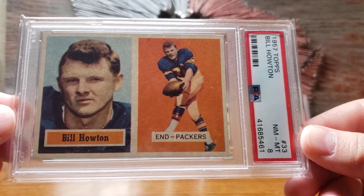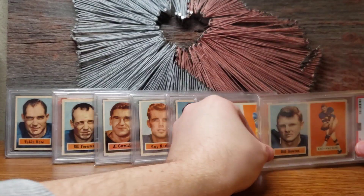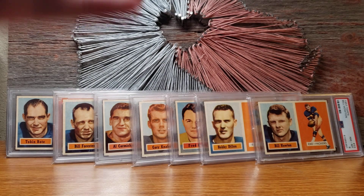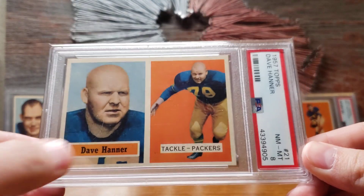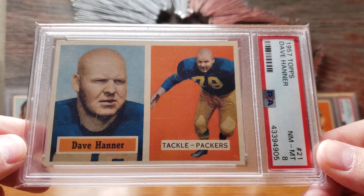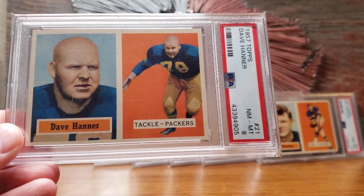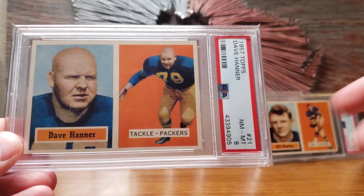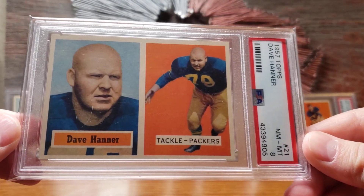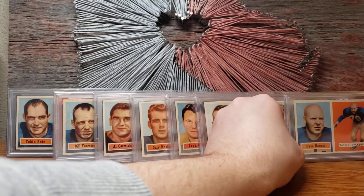The Howton is just a little more sought after than the other commons — about twice as expensive. And here's Dave Hanner, nicknamed 'the Hog' because he was from Arkansas — the Razorbacks. Also a PSA 8 and considered a common, first series release. You can pick up a Dave Hanner for about $50 in PSA 8.